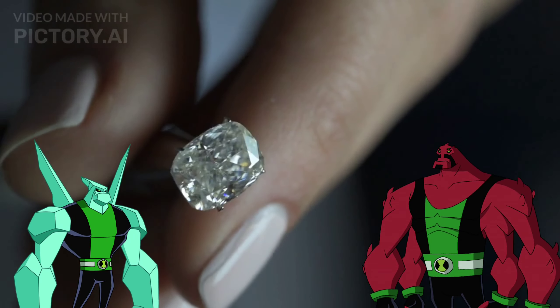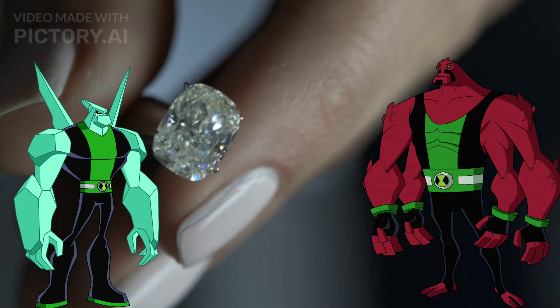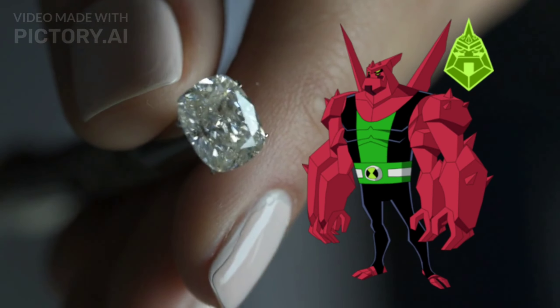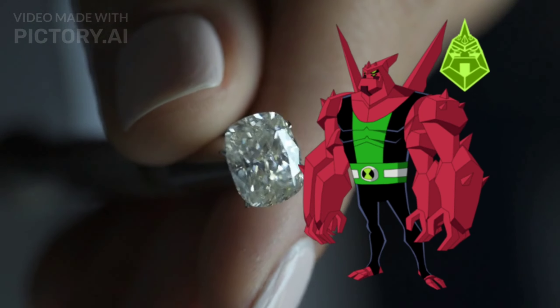Number 9: Four Arms plus Diamond Head — Diamond Arms. With the incredible strength of Four Arms and the durability of Diamond Head, Diamond Arms can deliver powerful blows and withstand significant damage. Its combined abilities make it a formidable force in any battle.